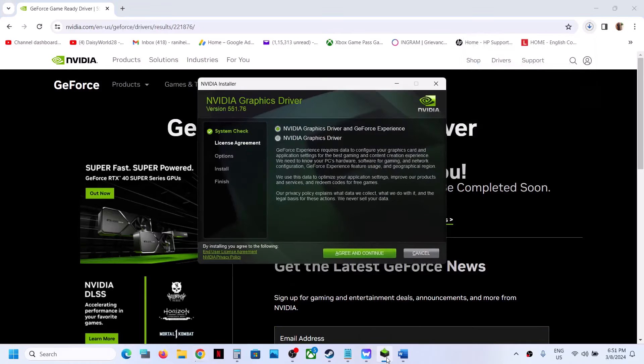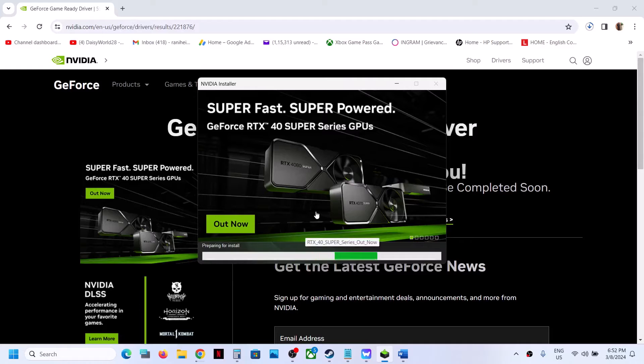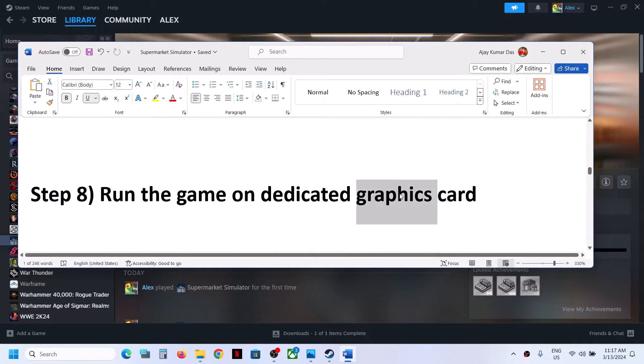Click OK, then Yes to allow, then Agree and Continue. Select the Custom installation option and click Next. Put a check on Perform a Clean Installation, then click Next. It will uninstall the previous driver and then do a clean installation of the latest graphics card driver. Once the process is complete, restart your computer. After the system restart, launch the game.